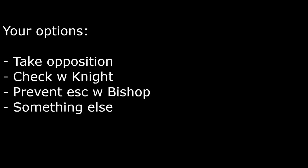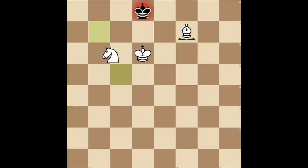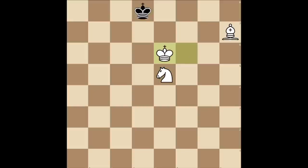You will either take the opposition, check them with the knight, or prevent the escape with the bishop. Your goal is to progress this way. If the king moves to the right, check them with the bishop. If you can take the opposition, then take the opposition. Otherwise, you just move the knight in a W, checking the king, and shifting the pieces across until you end up here. For example, here you move your knight back, beginning the W — their king retreats, and then you follow them with your king. The easy version is when they just run back and you continue the W.